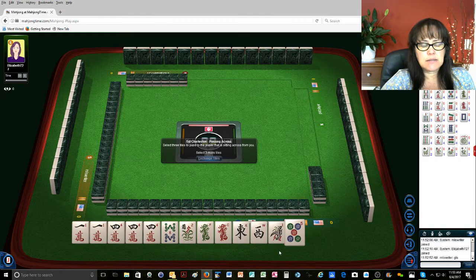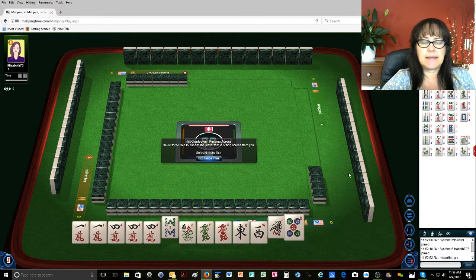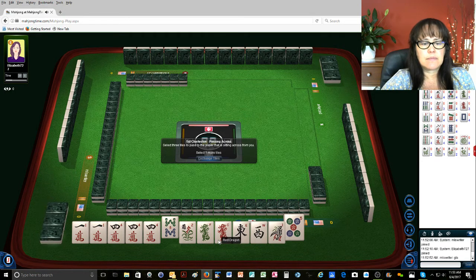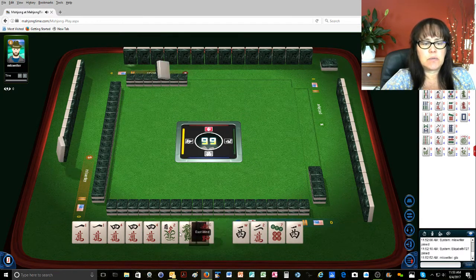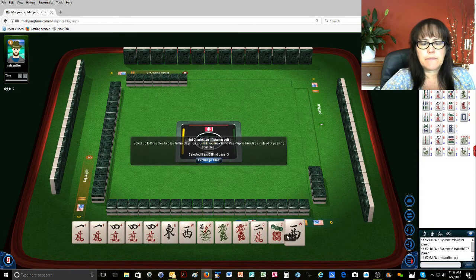There's a four. Now let's give up the eight, and then let's give up the one, because I want to really definitely use the four crack. Good — we got the east-west. So we could do east and west with fours, but obviously we need fours. So let's go ahead and give up the green dragon.